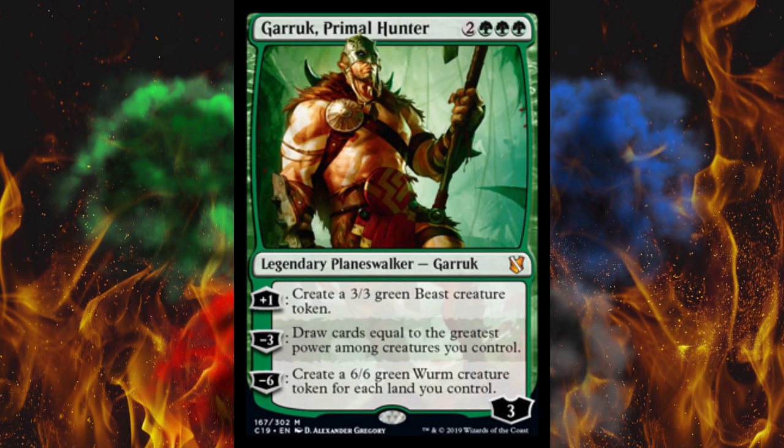Next up — oh get excited, it's Garruk. He's not back in the story because there is no story, but well, here he is. Three loyalty for five mana — a shame. Plus one: create a 3/3 green beast creature token, bit of a bodyguard. Minus three: draw cards equal to the greatest power among creatures you control — that's crazy. If you plus one him then minus three, at least three cards are going in your hand. This guy is like a better draw engine than any blue planeswalker ever printed. Then his minus six creates a 6/6 green worm creature token for each land you control — put a target square on your back in multiplayer commander.